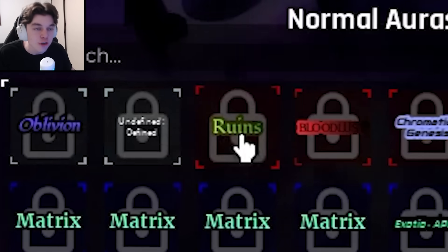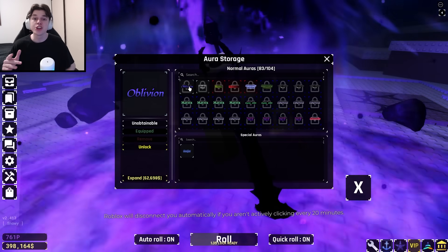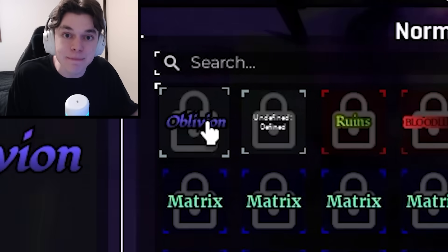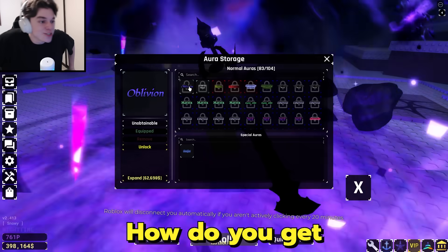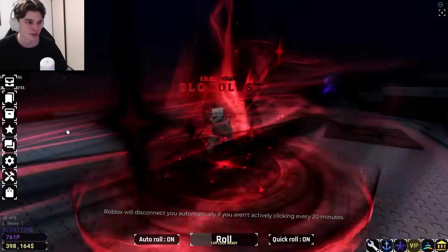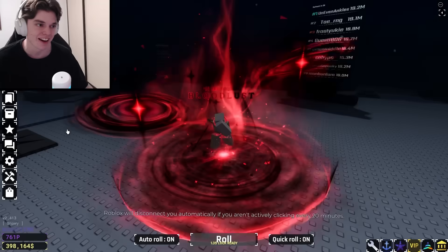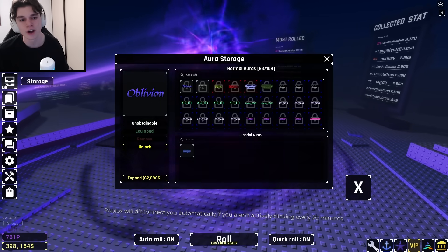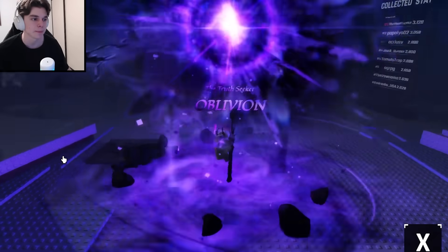But let's just take a look at this account real quick. This guy has Oblivion and Ruins — and you know what he told me on Discord? He got both of these in the exact same day. Where is my luck? I know I got Memory and everything, but that is on another level. How do you get Oblivion and Ruins in the same day? He's also got Bloodlust too. I've never worn this with my skin — I actually kind of like it. Here's the Ruins aura as well; it's actually not bad at max graphics. But that's not the point of this video. The point is to do some glitches with the Oblivion aura.